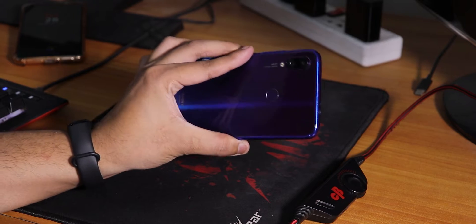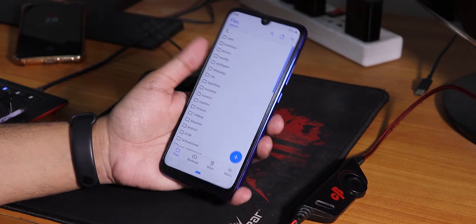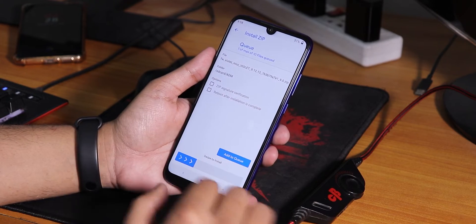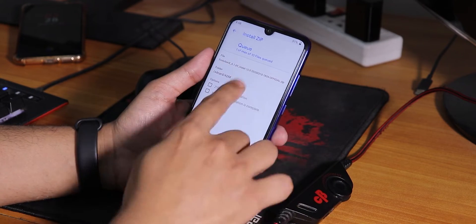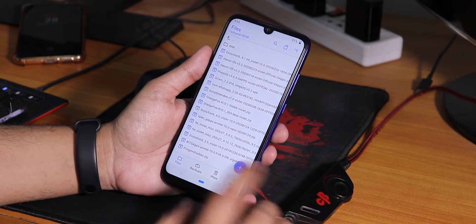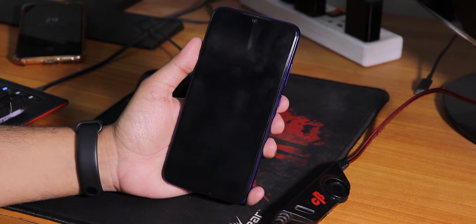I tried flashing the latest Evolution X ROM on the Redmi Note 7 Pro and here is the problem I faced. You will face this problem too if you are decrypted on your Redmi Note 7 Pro and have the latest Orange Fox Recovery installed. If you try to go into your download folder and flash the latest firmware, which is the 91212 as of right now, with Evolution X (the 10th March 2020 build), when you reboot to system, notice what happens.